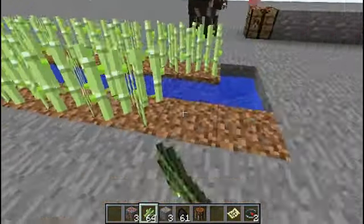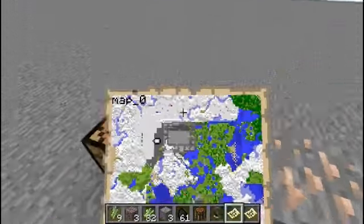And then you'll take your compass, put it in the middle, and then put the paper around it like that and it'll build a map. And that's how you do it.